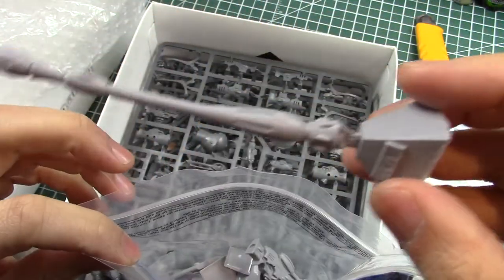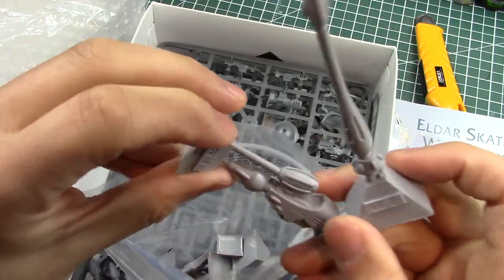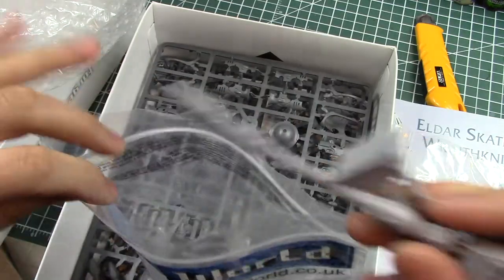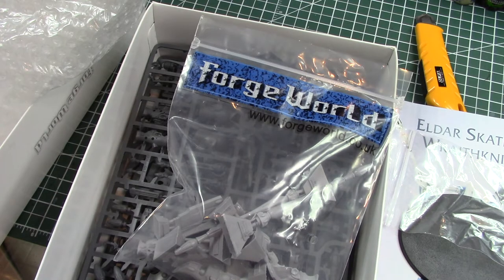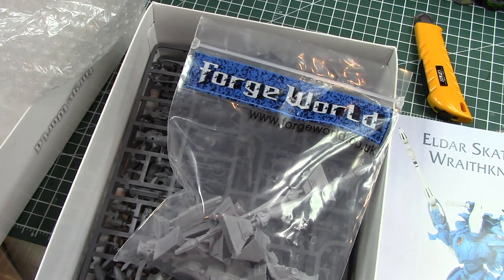And then here are the Scathatch parts — this gun here, which looks a little bit warped, and the warp jump generator, the various guns. So that looks very cool. I'm so happy with that because I worked it out — taking into account exchange rates and VAT exempt versus HST, it's basically the same price as a normal Wraith Knight kit. But I get the Scathatch stuff, which is awesome. I'm very excited about that, and I think I'll have to get myself some Eldar bikes. So that's the unboxing for my Forge World haul.